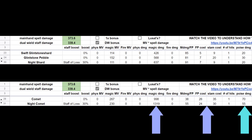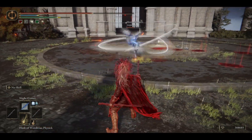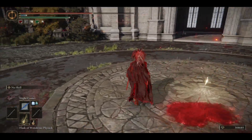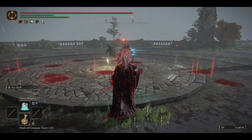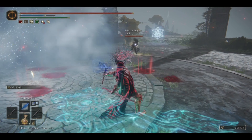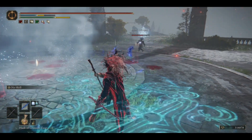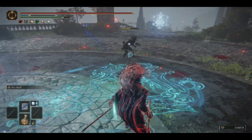Yes, the Comet deals more poise damage, but if you manage to land either one of these spells, it's typically the damage that matters, because your enemy can always roll away from the next one even if they get staggered. The main advantage of having much higher damage is to punish your enemy with a single hit. If they cast a spell or a skill with a longer animation, you might still only have the window to respond with one cast. Thus, having much higher damage and efficiency makes punishing with Night Comet incredibly powerful.